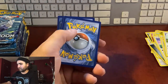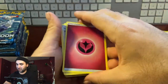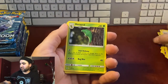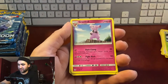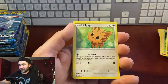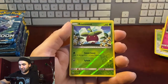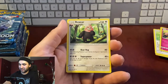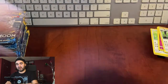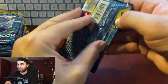Pack four: energy, Team Skull Grunt — that's nice — Metapod, Clefairy, Granbull, Rowlet, Cosmog, Lilipup, Wingull, Snubbull, reverse hollow Bounsweet, non-hollow Bewear. Let me know in the comments if Sun and Moon is one of your favorite sets — what's your favorite set?